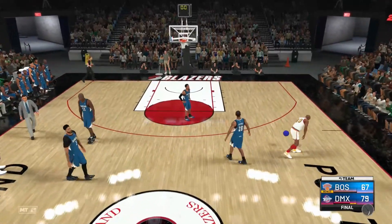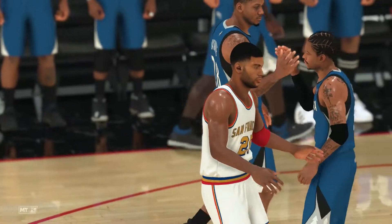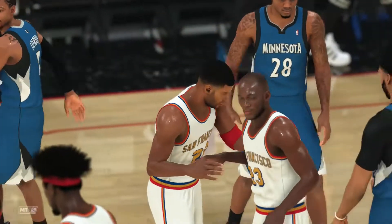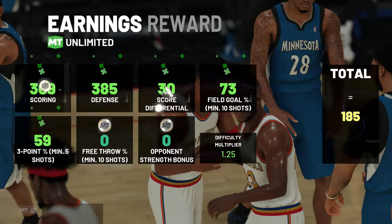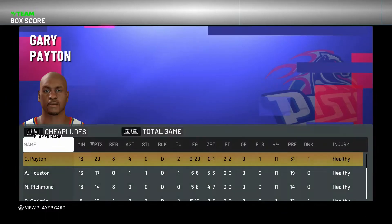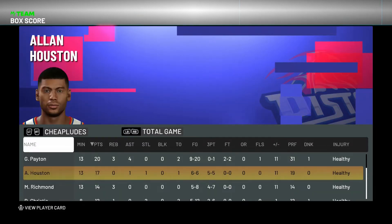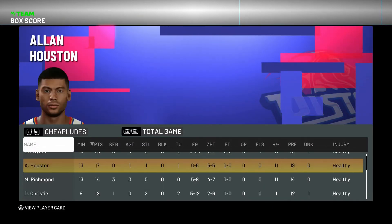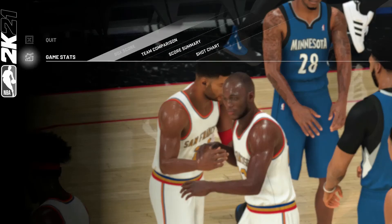Thanks for watching the video. I wouldn't go out of your way to get Gary Payton. If you have all the cards and want to lock in, go right ahead — he's decent — but definitely don't make it your mission. Instead go get Derrick Rose, Gus Williams, or James Silas — they're all much better point guard options. Tune in later for more gameplays, and I appreciate everyone who subscribes. I'm trying to hit 100 subscribers — have a good day!